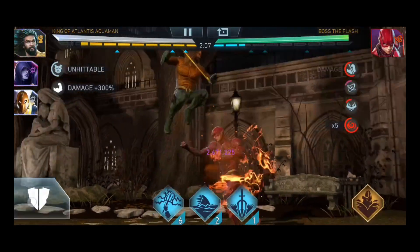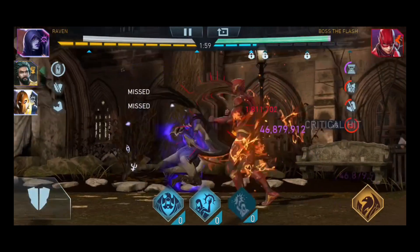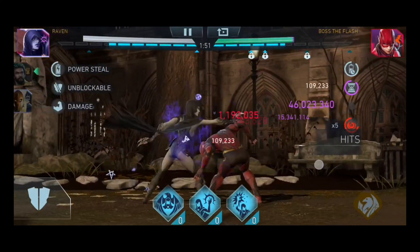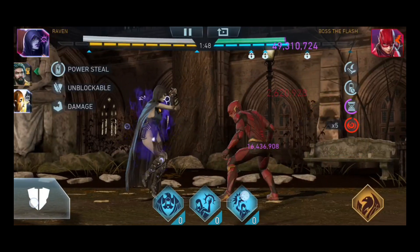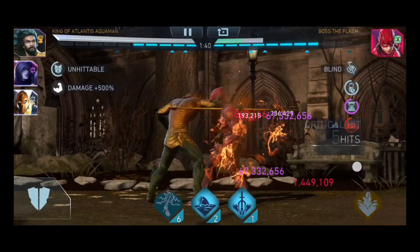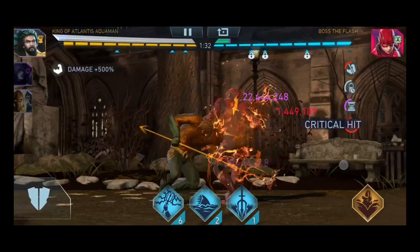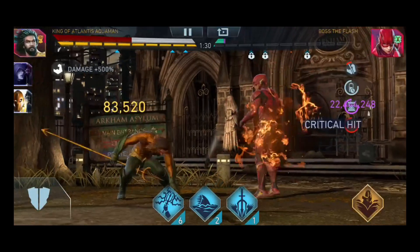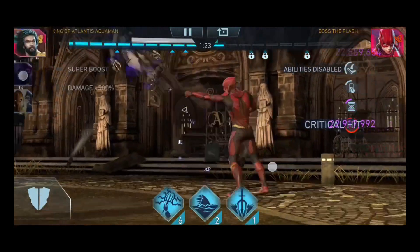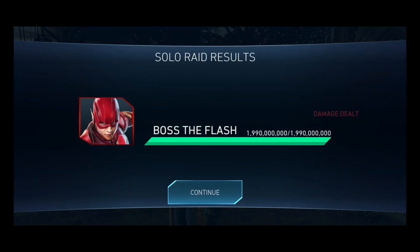Of all the supports, I'm not sure I can recommend just one best pairing for Raven, because I've seen amazing gameplay with Raven as support for Legendary Constantine, Legendary Shazam, and I've used her with Legendary Blue Beetle. But my personal favorite is with King of Atlantis Aquaman. Raven with Raiden is also good and very similar. Let me know in the comments what your favorite Beta Club team is using Raven as support — and smash that subscribe button!